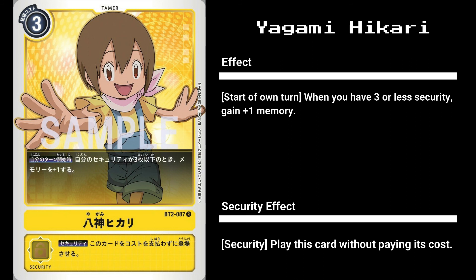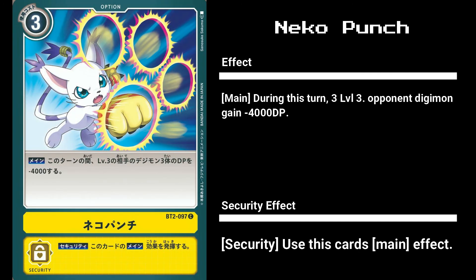For our yellow option cards, we have Neko Punch, or Cat Punch if translated into English. For 3 memory, you can minus 4000 DP from 3 of your opponent's level 3 Digimon. It also has a security effect of using its main effect when checked. Neko Punch is quite a situational card, as it only targets level 3 Digimon. While I'm not 100% sure, the text states 3 opponent Digimon and not up to 3, meaning it might be 3 or nothing. Regardless, this card is a bit too hard to use in my opinion, making it un-recommendable.